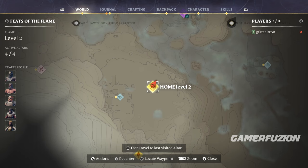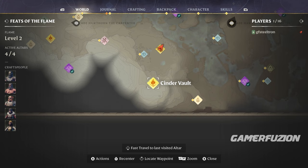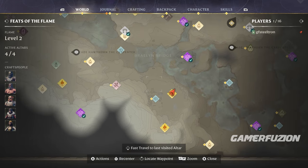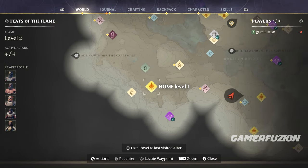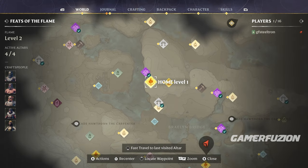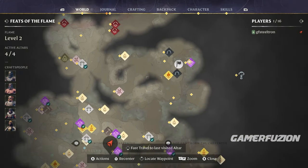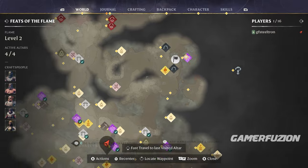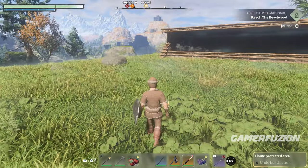If we open up the map, you can see how much I've been progressing. This is the beginning area — the Cinder Vault — and this is my home base. At flame altar level 2, I can create two additional altars and take them with me. I placed one on the left side of the map, one in the top area, and one further up for higher and better loot.